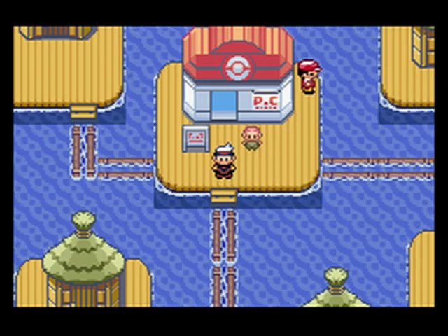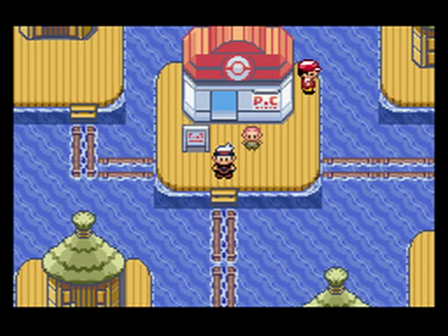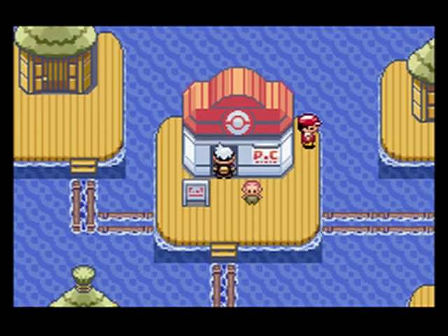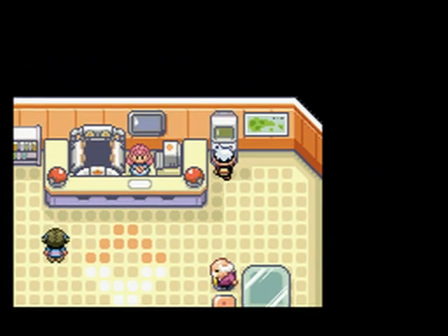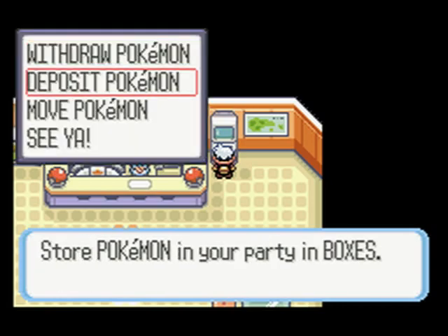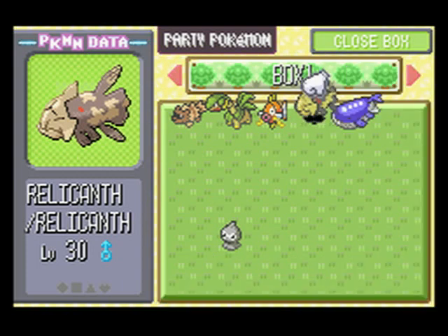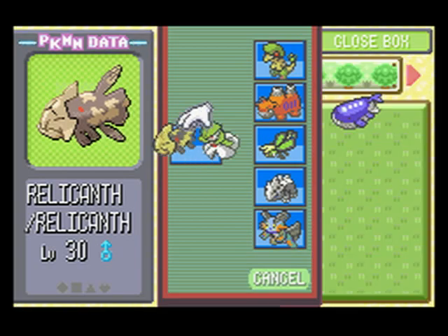This is actually the third episode where we're starting off in Pacifidlog Town. In order to unlock the Regis, you're going to need five things: a Relicanth, a Wailord, a Pokemon with Dig, a Pokemon with Dive, and obviously Surf, because you can't dive on land.